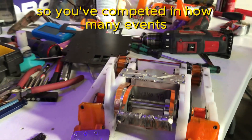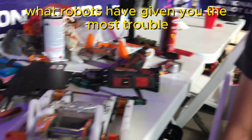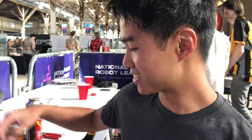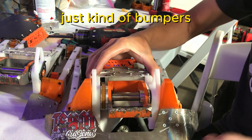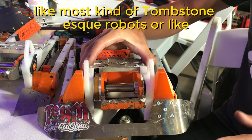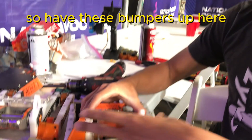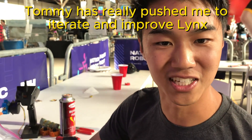So you've competed in how many events, and how many have you won? Probably about 15 or so, and I've won 13. So you're batting a pretty good record. What robots have given you the most trouble? Definitely Droopy — he's been a consistent breaker of Lynx. This is a similar setup to what I use against Droopy. I have these really tall TPU bumpers, and that's because Droopy is very unique. Instead of hitting in the middle of the robot like most Tombstone-esque robots or an undercutter like Silent Spring, Droopy hits really high and really low because of the angle of the plate. So I have these bumpers up here to protect the robot. Tommy has really pushed me to iterate and improve Lynx, which is really awesome and a lot of fun.